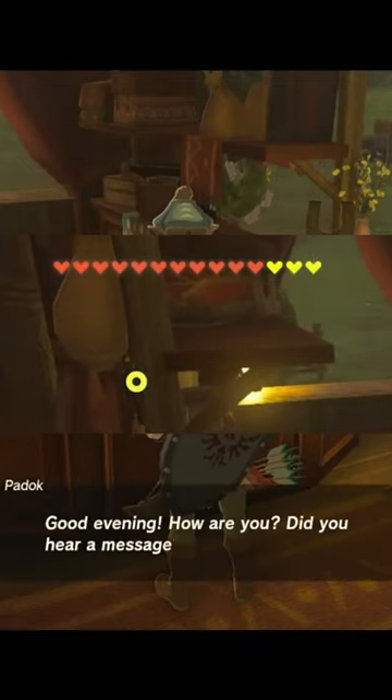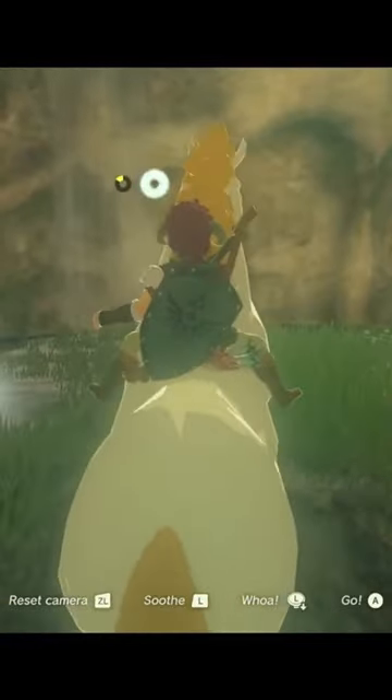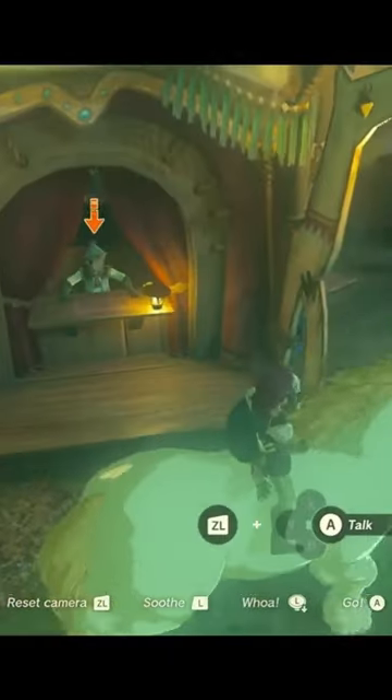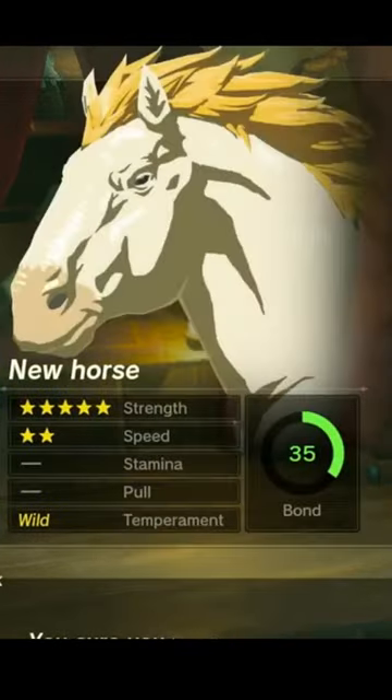With the extra stamina bar you should be able to catch the horse. It will be very tight — you can see here my stamina bar is down in the yellow, very close to ending — but we managed to catch it. Then all you need to do is walk it back to the stable and register the horse. Once you've registered, it's yours. Enjoy!